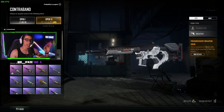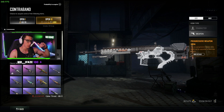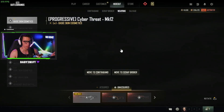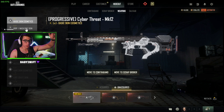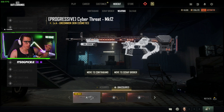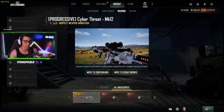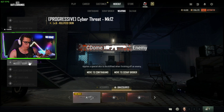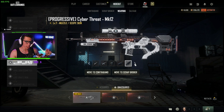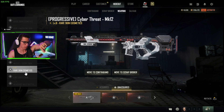progressive skin Mark 12 — here is level one, so this is what you get when you first open it. If you go to more detail you'll be able to purchase — notice I say purchase — the different levels to level up the progressive skin to do all the cool things like the scopes and all that.